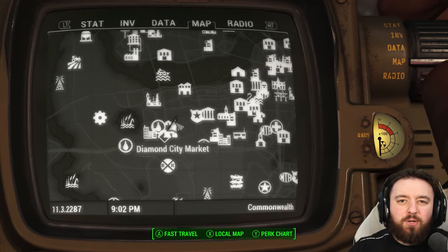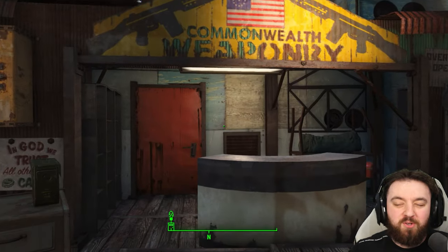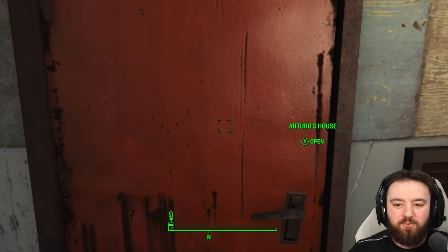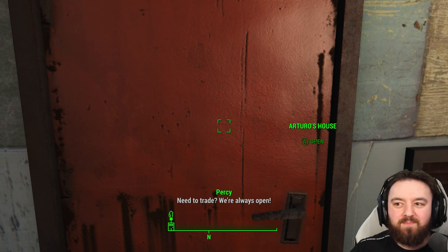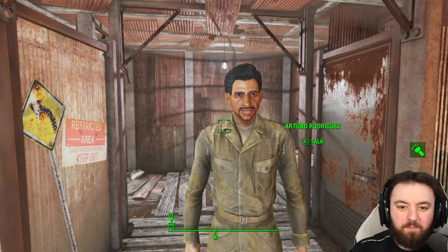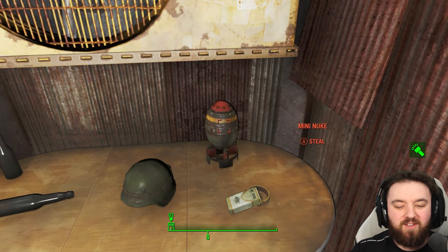If you're willing to do a bit of stealing, the Diamond City Market might be the place for you. Visit Arturo, but you don't want to buy anything from him — you want to go into his house and be secretive about it. Once you sneak past Arturo and he doesn't know you're there, pick up the mini nuke sitting on his desk.